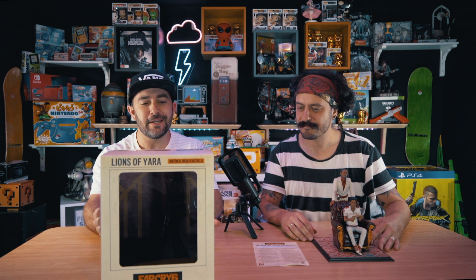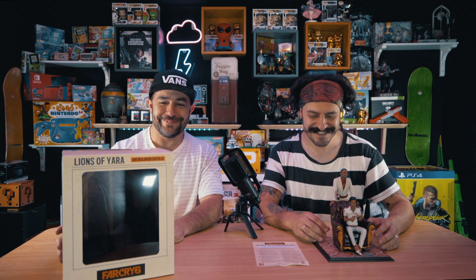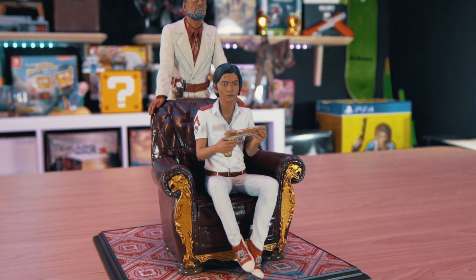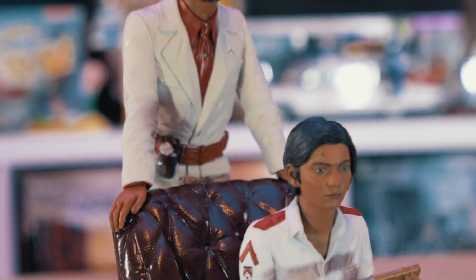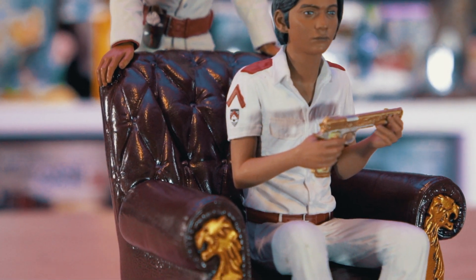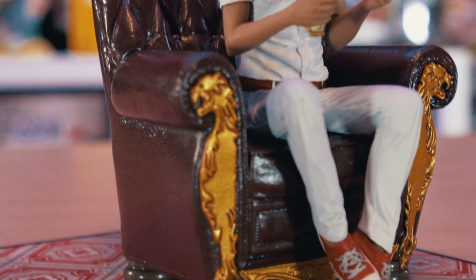So this is not technically a Collector's Edition — it's just a statue on its own that I've got with the game. It says Collectibles, so it's kind of a Collector's Edition, kind of. This is Anton and Diego Castillo, the main villain and his son in Far Cry 6. It's a pretty sweet looking statue. The attention to detail is absolutely incredible. We love how they've added the Lion Gold frames within the chair itself. It's a great statue.